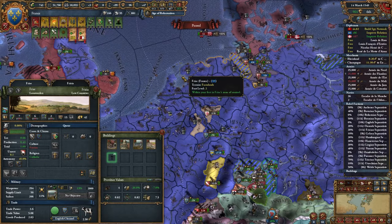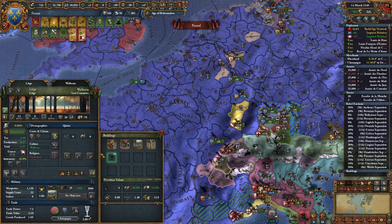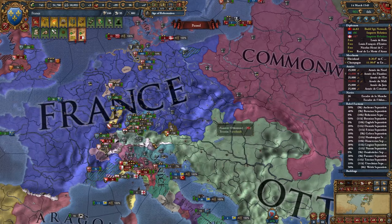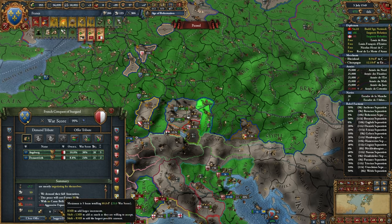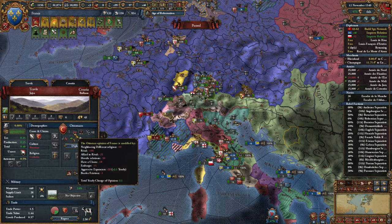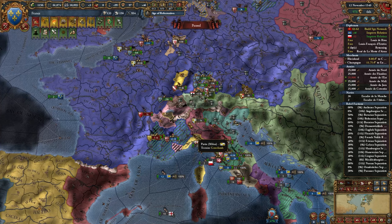I do want to start building forts on the borders of the Ottomans, maybe the Commonwealth, Castile, stuff like that. I'm going to separate peace Augsburg and take some money. I'm going to go ahead and peace out my longest white peace because I don't want to get AE on the Ottomans - I don't want the Ottomans to be able to join the coalition with me. So I'm going to focus on not taking too much from the south. I wanted to kind of fight the coalition top down - take out these areas first and kind of move south.